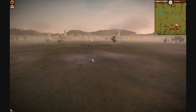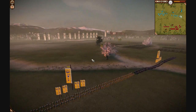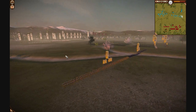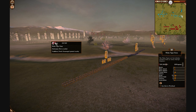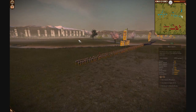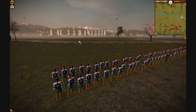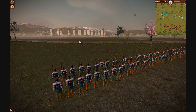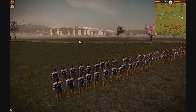Here we have another matchup of small numbers of quality troops versus large quantities of low-quality infantry. Played well, his numbers here could give me a lot of trouble, so this is something I have to approach carefully. He's now pulled out his second unit of Bow-Kachi and is going to begin approaching me, with the intent of skirmishing to reduce my numbers.